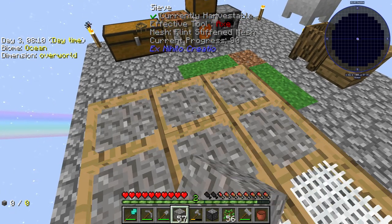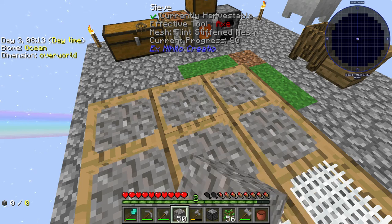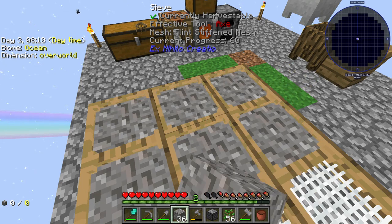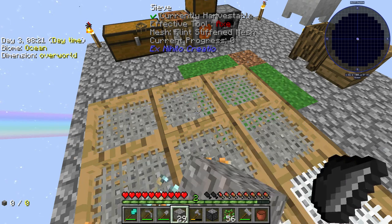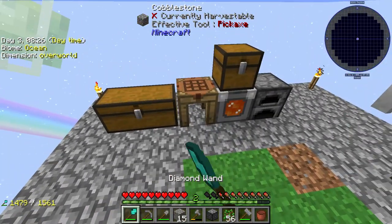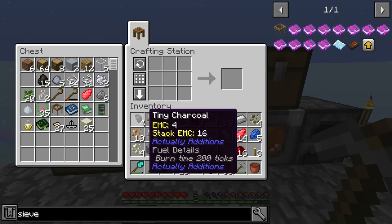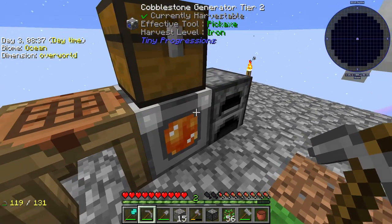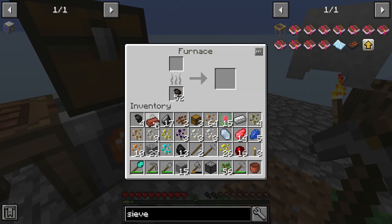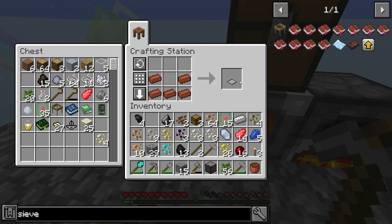We'll sift this stuff. This should probably be enough — I probably don't need to do all of this, but I'm already extremely full on inventory. We'll go over here, take our iron. And so we got our bricks — we're going to need those. We'll put those in there. I think if we make this, we'll get the bonsai pot.